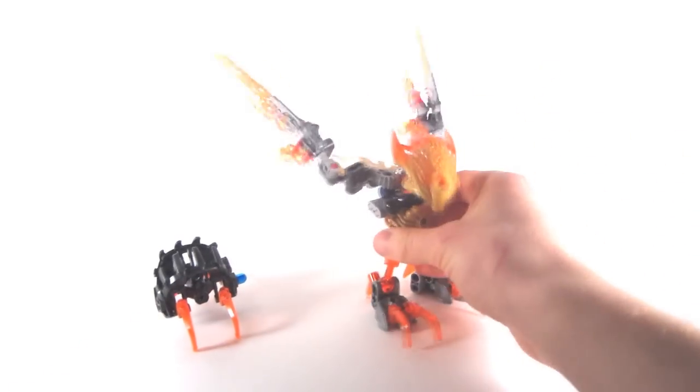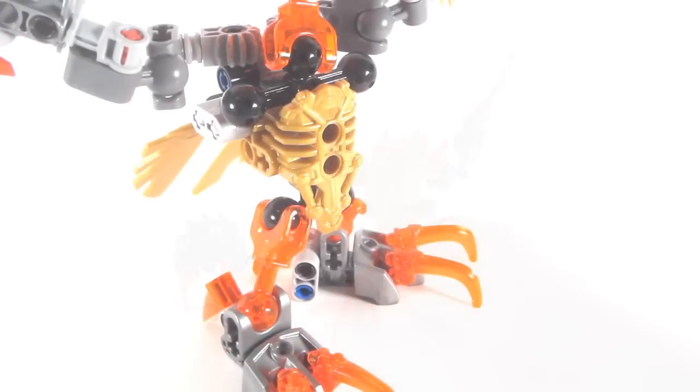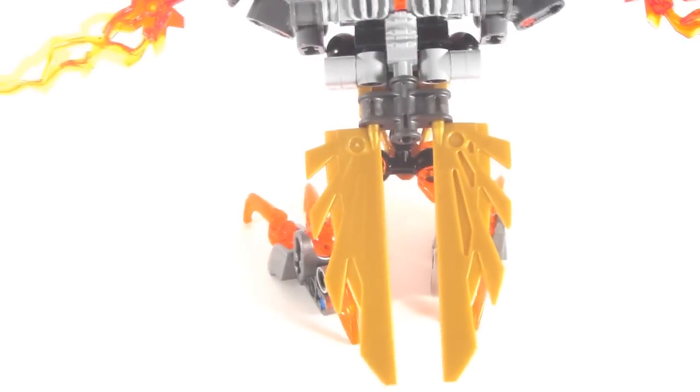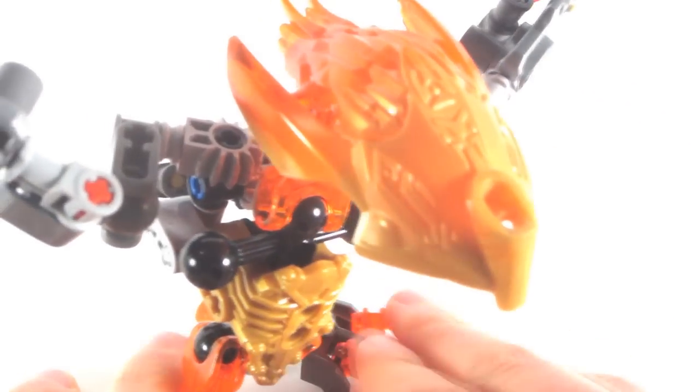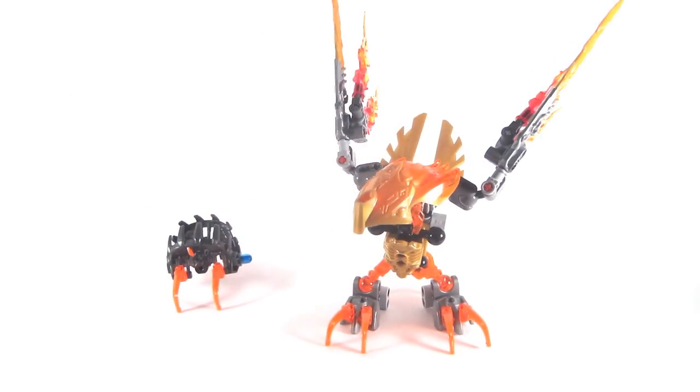We also have the claws on his feet, which is good. The piece of Unification is a new piece. We do have two blade pieces, similar to Tahu. We do have some back system pieces, however they are not new. And finally, we do have the new head piece. A lot of people kind of like it because it's a big piece — very interesting and intricate, with a lot of runes on it. However, others don't like it because it's very hollow.